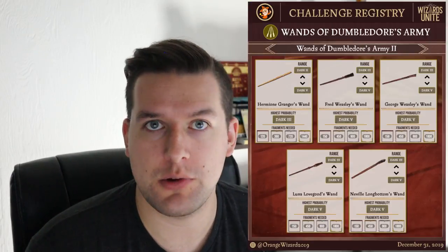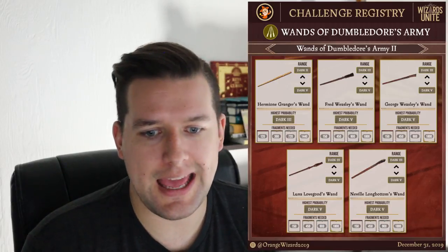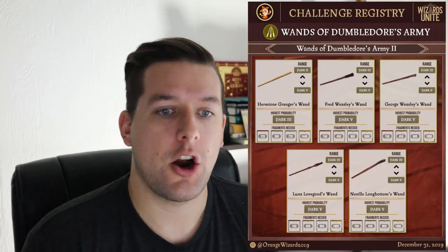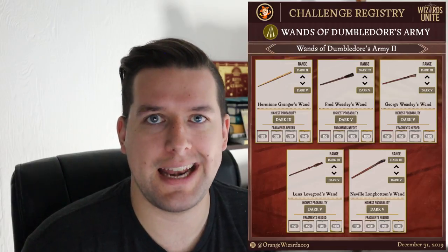Last but not least, Wands of Dumbledore's Army page 2: Hermione, Fred, George, Luna, and Neville. Hermione is the only one most often found in Dark Chamber 3 on these pages. Fred, George, Luna, and Neville all have their highest probability in Dark Chamber 5. There are specific drop percentages in those particular chambers and ranges.